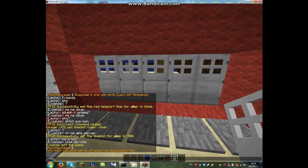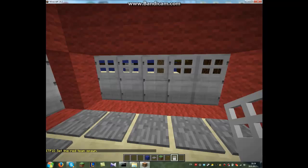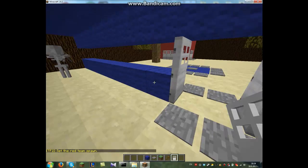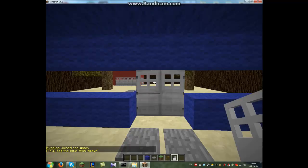The next thing we have to do is set up the spawns. So: /TF2 set spawn abc. Then we get this inventory with the set spawn options. We can choose the red spawn because we are in the red spawn area. Then let's go to the blue side and write this again to set up the blue spawn.